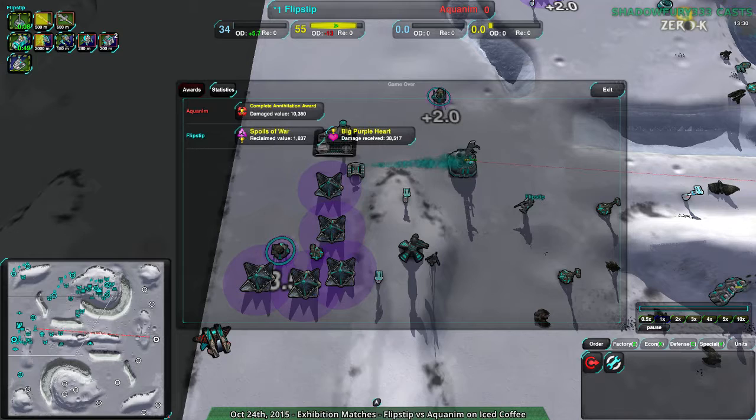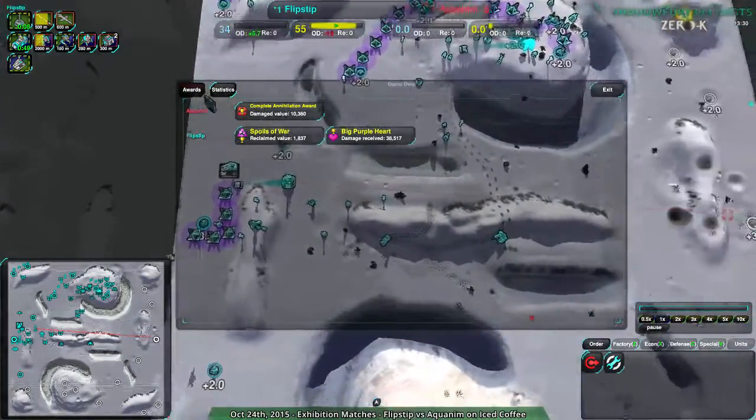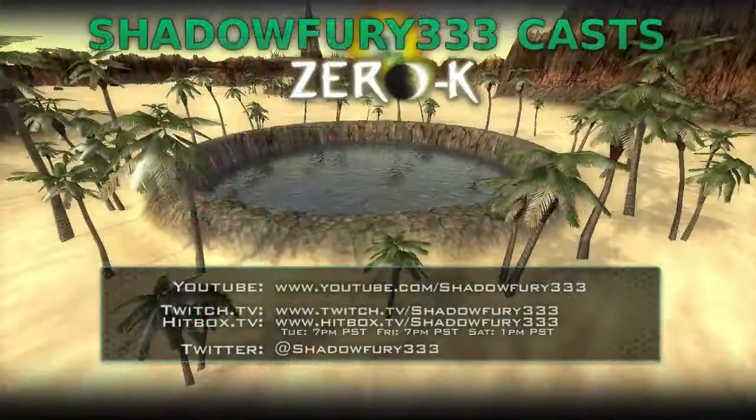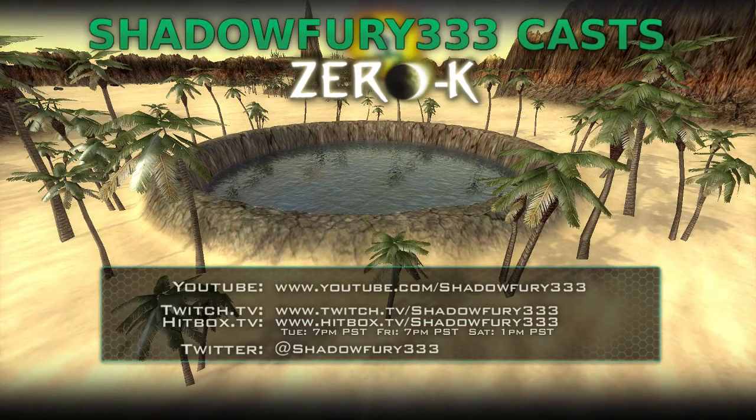Anyway, moving on to a game between El Torero and Flipstep on Ravaged. I think it was more the Amphib thing than the Chokepoint thing — even though Iced Coffee is a pretty choke-point-heavy map, it's mostly the Amphib part. That will be up in just a moment — stay tuned! I'll see you next time!